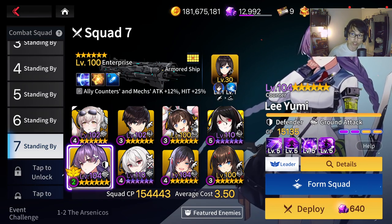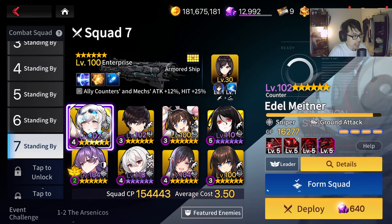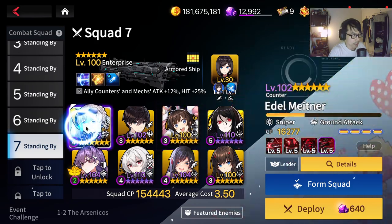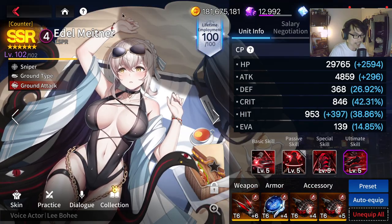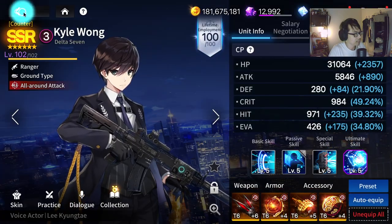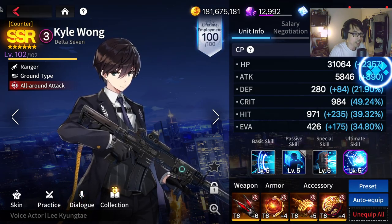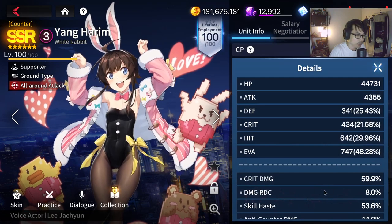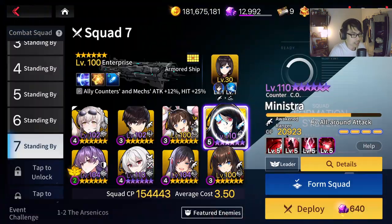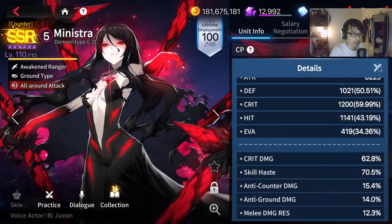Some of you guys might be watching this in the future for global, so keep that in mind. We have Adele, Carl Wong, and Yang Harim to start off, with a Kim Hana activation to give everyone deployment cost. Adele will have the Attack Speed Gears — just give her your best Attack Speed Gears. Carl Wong has Skill Haze at about 56%. Yang Harim has about 60% to 53% Skill Haze as well. Ministra will have the better Skill Haze — about 70% Skill Haze.